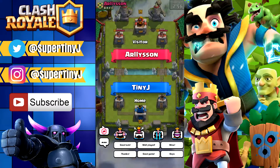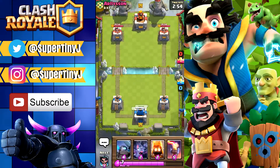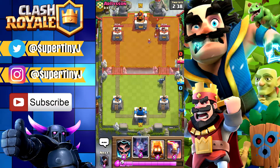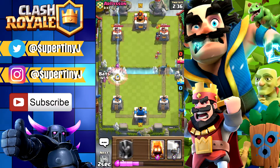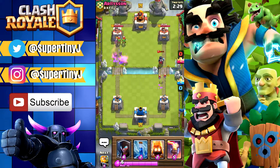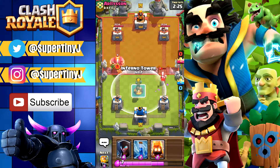We're facing our next opponent and we're gonna give them a thumbs up and a good luck — let's see if that helps us out at all. We're gonna put down our Mini Pekka over here. He has a Night Witch — I'm gonna put the Electro Wizard over here and put down some bats just in case. Those bats are gonna do a great job helping out on that side. We shouldn't have to worry about it too much over here.